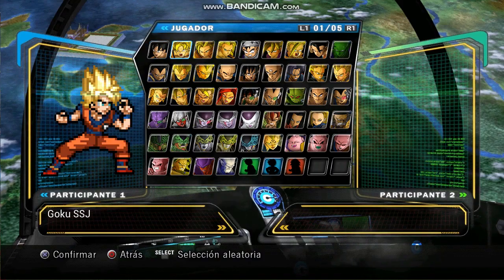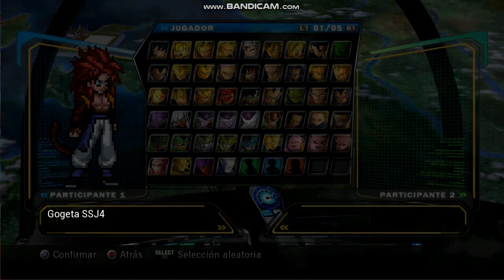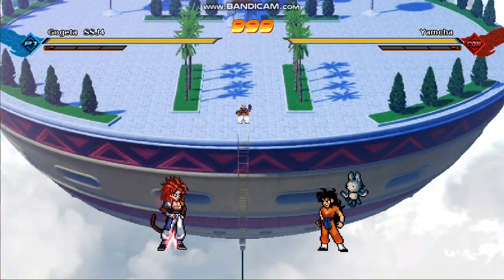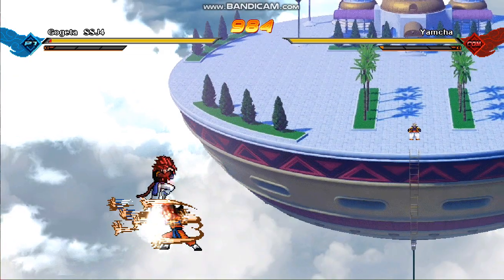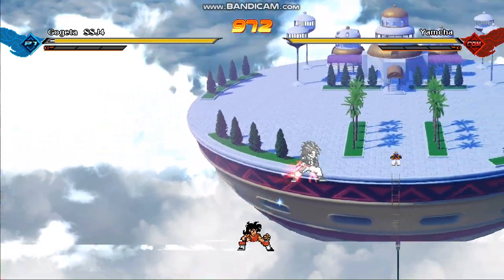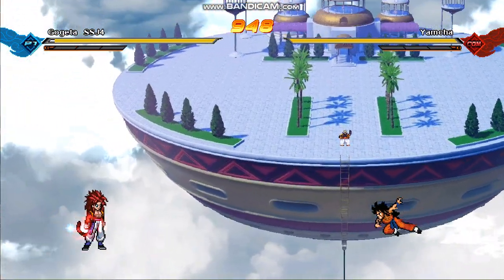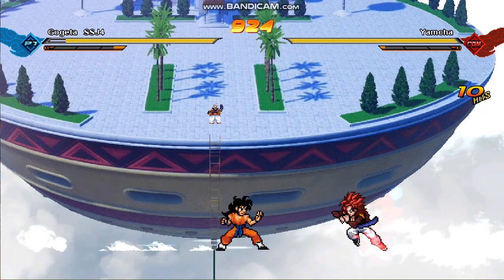Let's go arcade mode. Who should we pick? Let's go with Gogeta Super Saiyan 4 and let's see who our first opponent is — Yamcha! Yamcha is getting destroyed. We are at the Tower of the Dead and look at how beautiful this is. This runs so smooth. I forgot whether this is DirectX or OpenGL, but basically I think most computers can run this. Yamcha is doing work — oh shit, if I get defeated by Yamcha I don't know what to say.